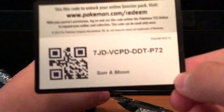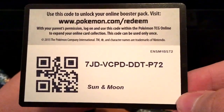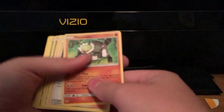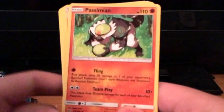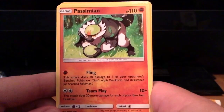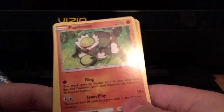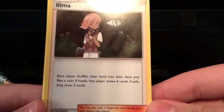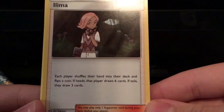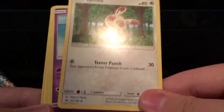Three from the back to the front — if you want to take that TCG card go ahead. We get a Passimian! This Passimian looks pretty good — Fling and then Team Play, this attack does 30 damage for each of your benched Passimian. Then Ilima — each player shuffles their hand into their deck and flips a coin: if heads that player draws six cards, if tails they draw three cards.